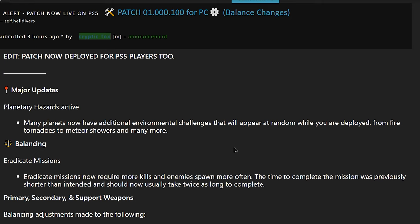First thing on this patch note is goddamn awesome — fire tornadoes, meteor showers, and many more. Honestly the 'many more' gets me going even more than fire tornadoes and meteor showers. I'm hoping for tsunamis — there are water maps, tons of maps with beaches. A little hurricane action, twisters off the coast — stuff like that to just make these planets seem really volatile.